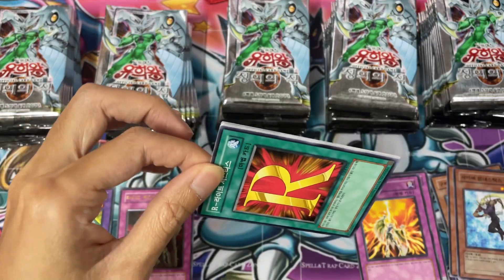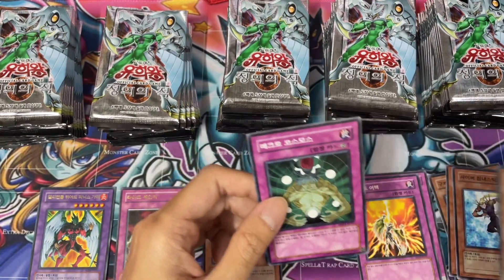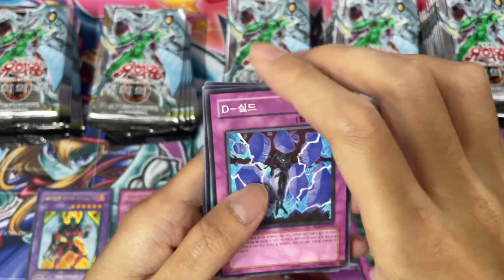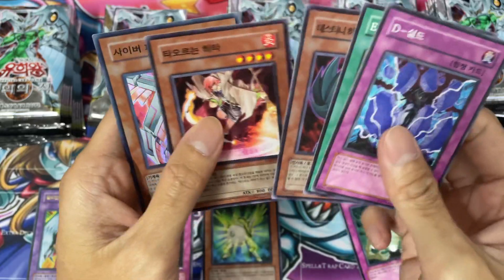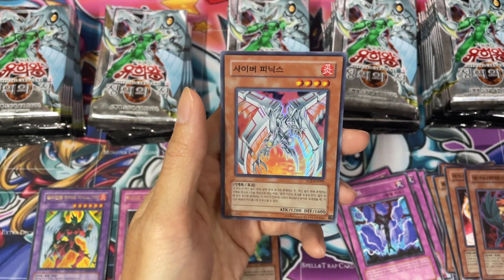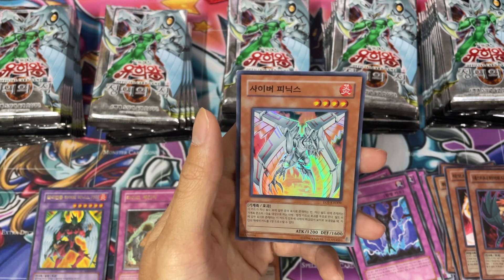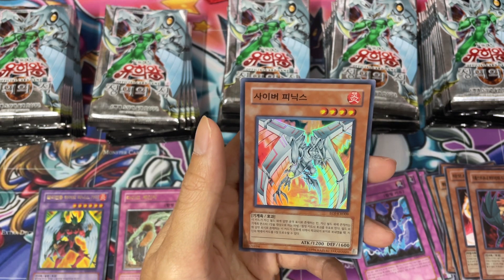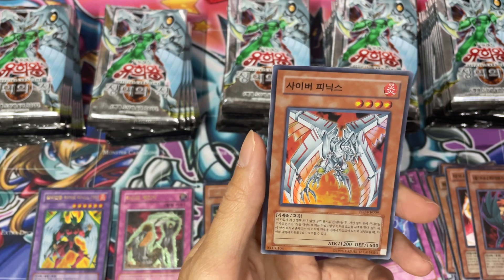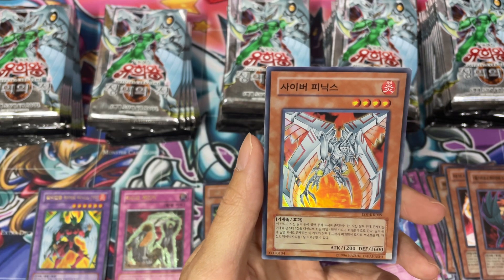A rare card that I want would be the Harpy's Pet Dragon. No, it's actually Harpy's Baby Pet Dragon, which makes it very cute. I don't know most of these cards — I don't know all of them, actually. It's just another set that I got for some hero cards, elemental hero cards. I think this is Cyber Phoenix — I think I saw this card and I think it's called Cyber Phoenix, a Secret Rare. Very cool.